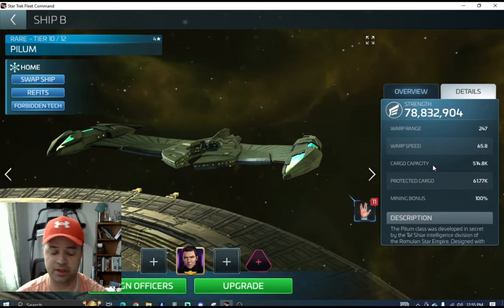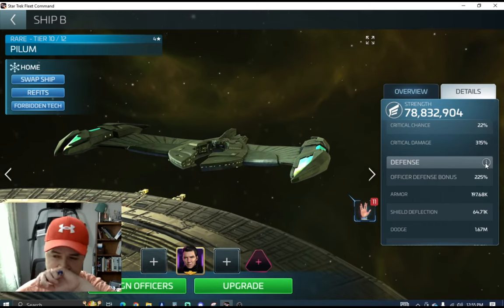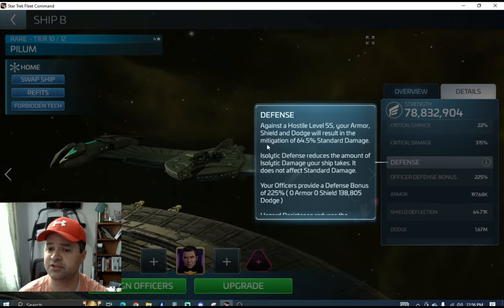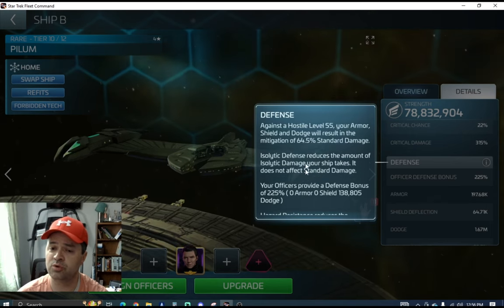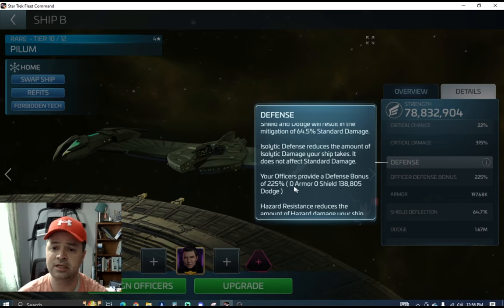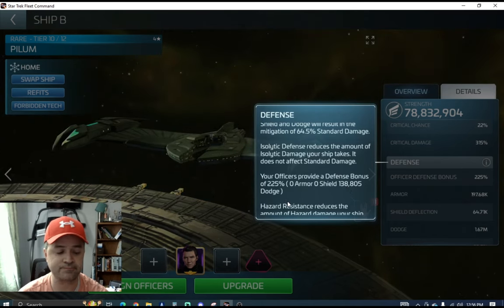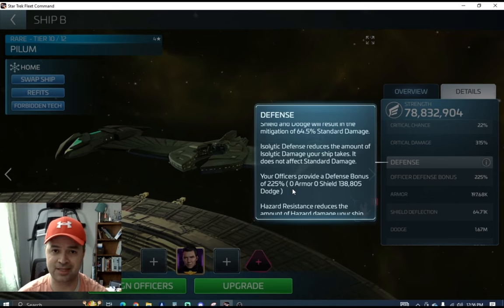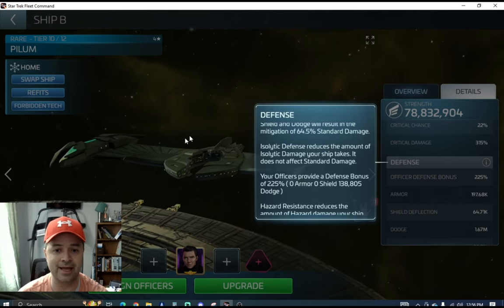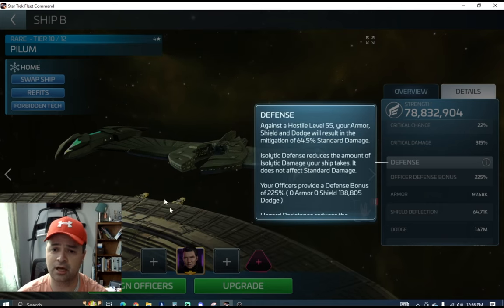Those are probably the two most important things. Now let's take a look at defense. Against a hostile level 55, your armor, shield, and dodge will result in mitigation of 64.5% standard damage. Your officers provide a defense bonus of 225%: zero armor, zero shield, and 138,805 dodge. If you remember, battleships' primary defensive ability is their armor, explorers is going to be your shields, and interceptors - like this ship right here - is dodge. Your basic mitigation stats are going to come through your defense.